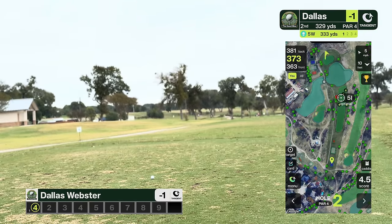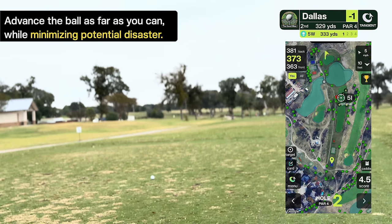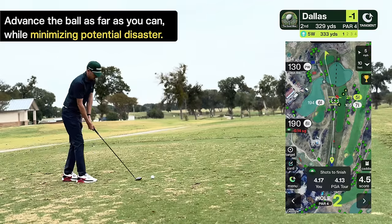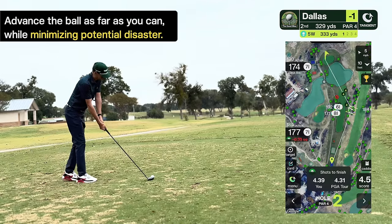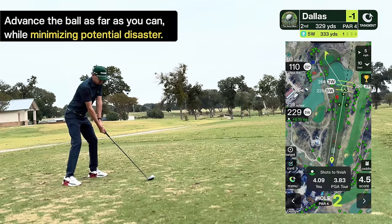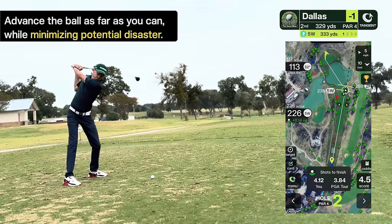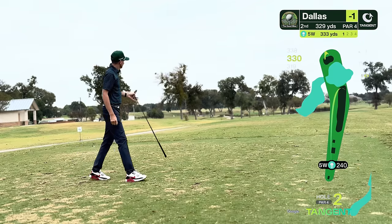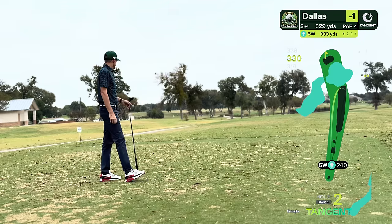The second hole is a short par 4 but it's broken up by a big lake, which means you're laying up off the tee. The left hand side is dead — if you hit it in those trees you're blocked out and pitching out sideways. The right hand trees aren't near as bad; they're much more sparse and a lot of times you'll still have a shot. I went ahead and hit 5 wood instead of 5 iron because I wanted to get closer to the lake for an easier second shot, making sure I got past the trees — and I did just that.